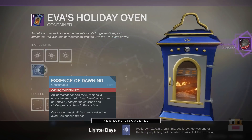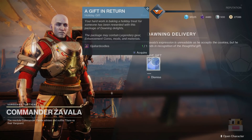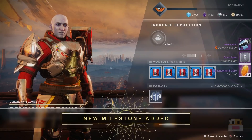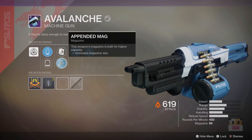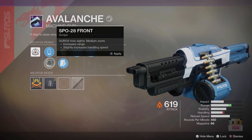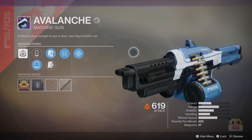Gifted cookies have a chance at blue gear, purple gear, the new Avalanche heavy machine gun, mods, enhancement cores, planetary materials, glimmer, and legendary shards. There is a new exclusive heavy machine gun called the Avalanche, only coming out with the Dawning, and it has a drop chance on every single cookie gift, as well as a guaranteed chance on the first gift to Zavala on each character. What makes this amazing is that every time it drops, it is a random roll — a chance for a different heavy machine gun roll — which is really awesome.